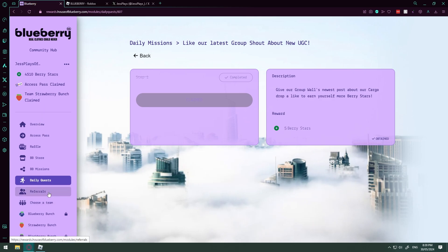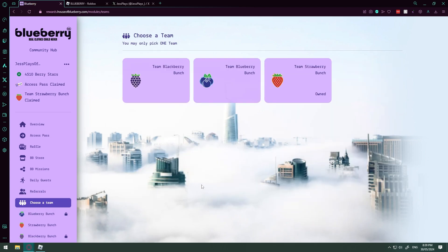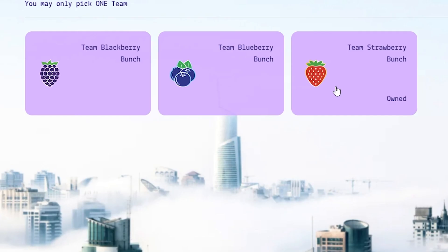There are other ways to get Berry stars too. You can refer your friends — create a tweet, put the link in, and you get 25 Berry stars for each person that signs up when they click your link. You can also choose a team. I am on the Strawberry Bunch team. You can pick whichever team you like — I just really love strawberries, so I picked strawberries.